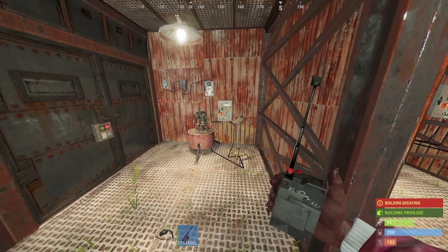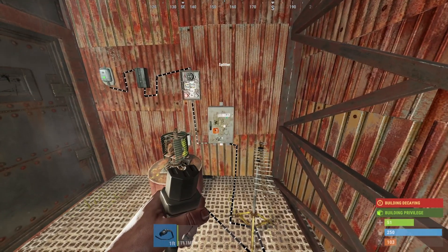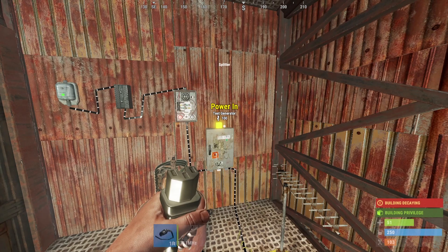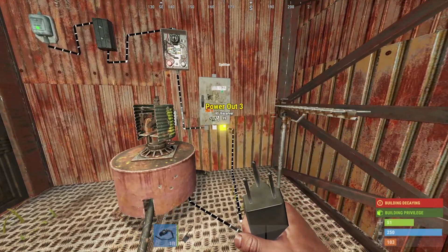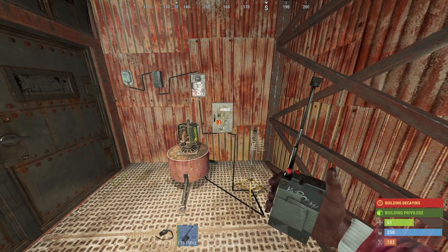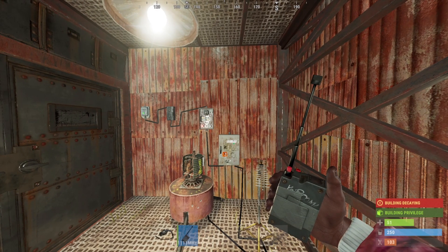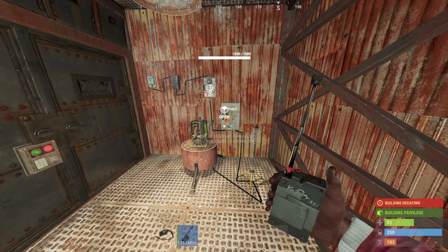Another thing a lot of people ask about is how I do my trap bases. As you can see here I've got a splitter, which allows multiple outputs of power once it goes to the generator. I'm not going to explain basic electronics — I'm going to explain the ways you can work around it. In this one I've got the main power going into an RF receiver, which activates for an RF transmitter. A handheld RF transmitter is probably one of my favorite things to mess around with, because you can do practically anything with one click of a button — turn on lights, close doors, open doors, turn on turrets, turn off turrets.